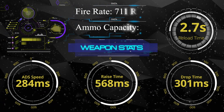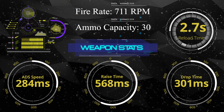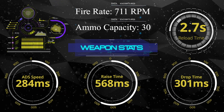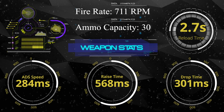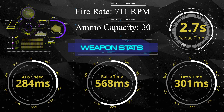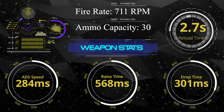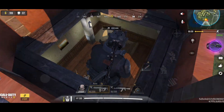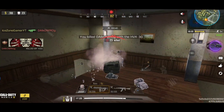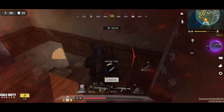HVK-30 is a fast weapon — it has the highest fire rate among all assault rifles. By default, it has 30 bullets in the magazine with a fire rate of 711 rounds per minute. The reload time is 2.7 seconds, and ADS speed is 284 milliseconds, which is above average. The drop time is around 300 milliseconds, which is quite fast, and the raise time is around 568 milliseconds, which is below average. Drop time is calculated when switching to another weapon; raise time is when switching back. So it is quick to switch HVK-30 to another weapon, but slow to switch it back.